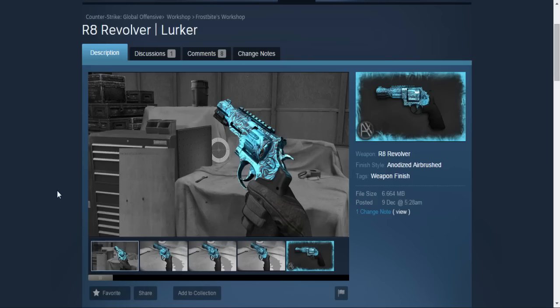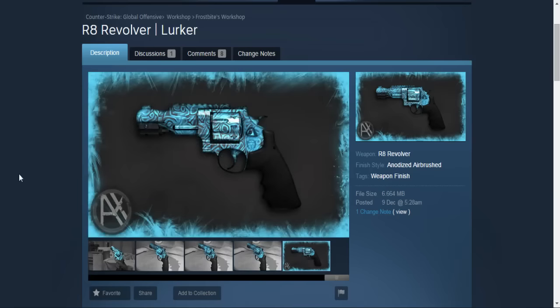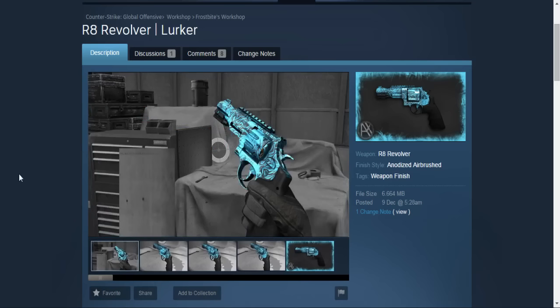Next one is the Revolver Lurker. This is a really colorful, cool-looking skin — it has many different patterns depending on how much black or how much blue you get on it. I think it will be a really sick skin if it gets inside the game. If you want to vote for it guys, all the links for these skins are in the description — you can check the workshop and put some favorites on them.